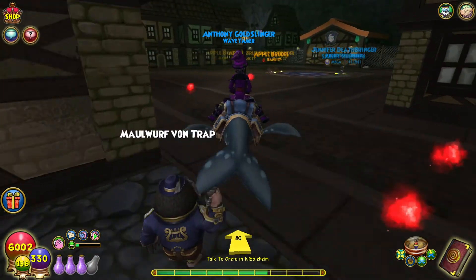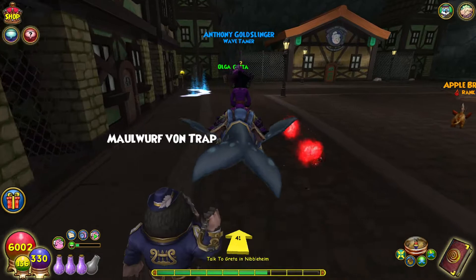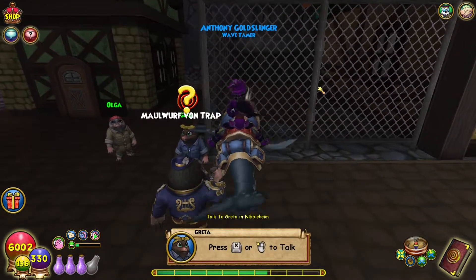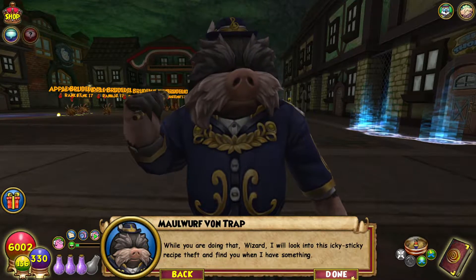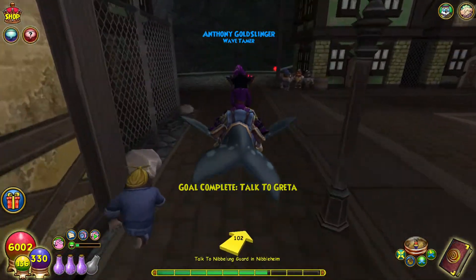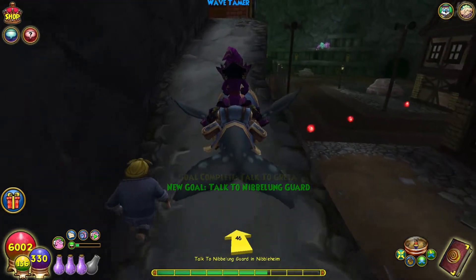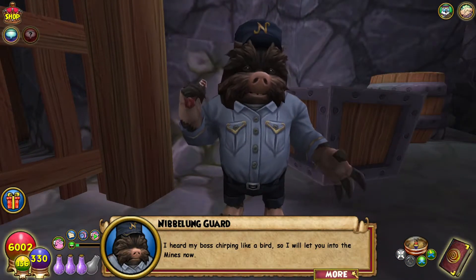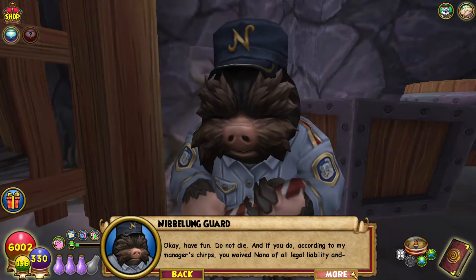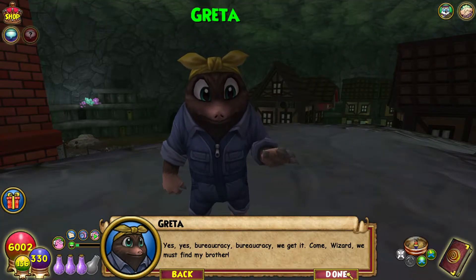Gonna talk to Greta first. I'm starting to realize the whole Hans and Greta thing is like Hansel and Gretel — come on, bro. And it's a candy themed world, so they had to do it. You got us access into the mines. Wunderbar, let us get over there fast. I heard my boss chirping like a bird, so I will let you into the mines now. Have fun, do not die. And if you do, according to my manager's chirps, you waive Nana of all legal liability. Yes, yes, bureaucracy — we get it.